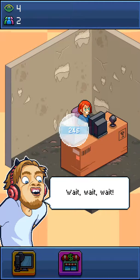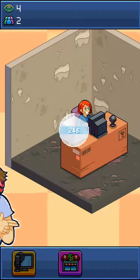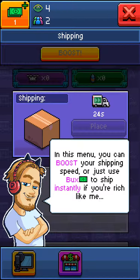Wait... pause... time out, bro. Are you telling me I still got more than a couple seconds to wait? Damn. This is ridiculous — it's taking way too long. But there is another way. You can make things ship faster using your bucks. It's basically internet money. Open the shipping menu. In this menu, you can boost your shipping speed, or just use bucks to ship instantly — if you're rich like me.